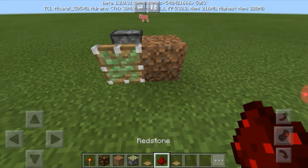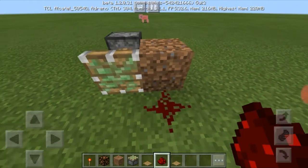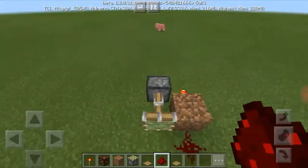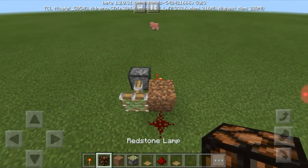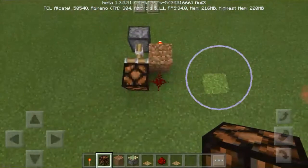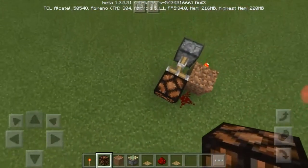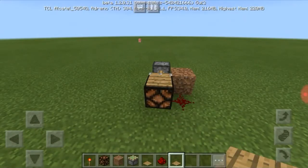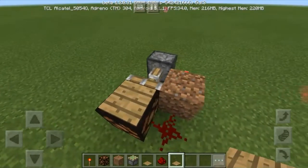On the other side of the dirt block, or whatever block you're using, place a redstone on the sticky piston. Then place a redstone and a redstone lamp. On top of the redstone lamp, place a wooden pressure plate, or a pressure plate of your choice.